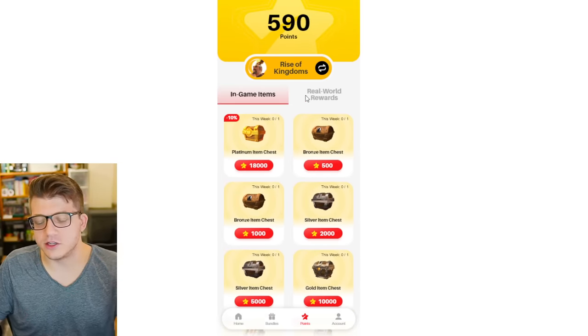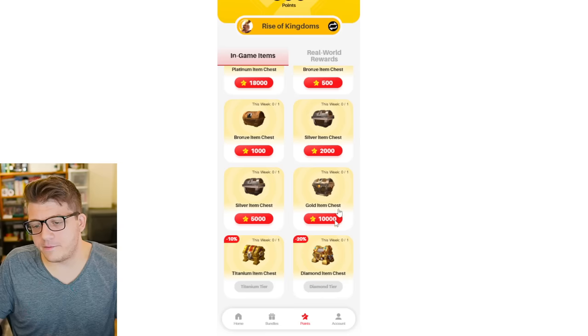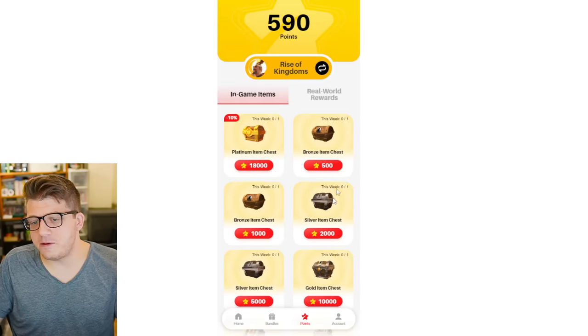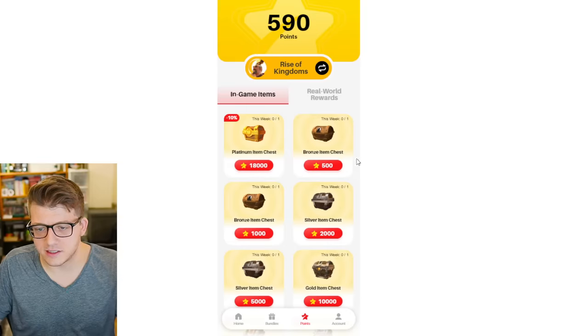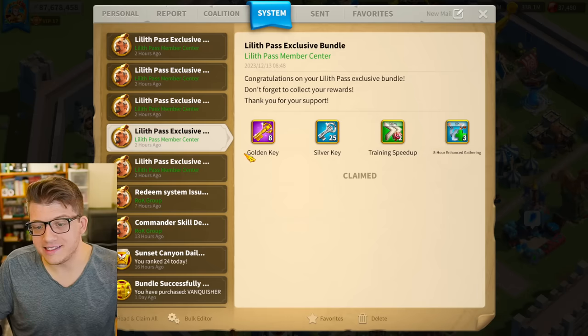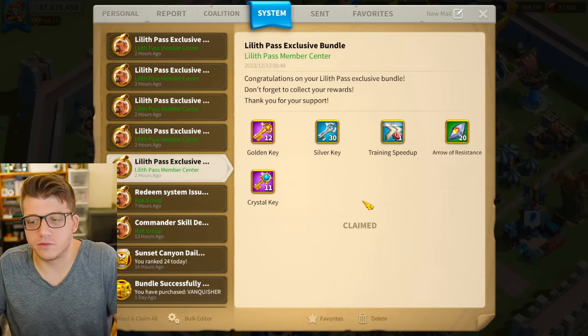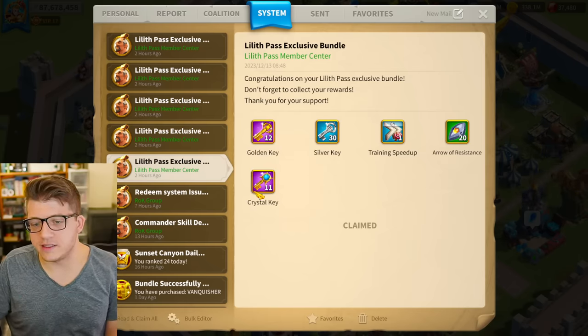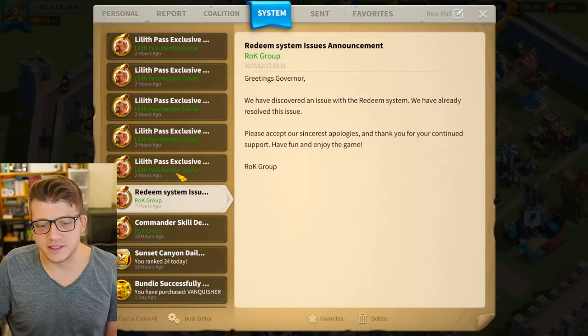I'll probably never redeem these chests because they're useless. They do claim to give you AirPods for free eventually — it's coming soon, so who knows how that will work, but that's kind of cool I guess. I feel like these rewards should be bumped way up. 18,000 points for two keys — I don't care about that, that's garbage. So this is what I got for claiming my birthday reward: one gold key, three silver keys, three gold keys, 10 silver keys, eight gold keys, 25 silver keys. The highest tier I redeemed was 12 gold keys and 11 crystal keys — this helped offset the crystal key debt from the redeem system bug — and then 20 arrows of resistance.